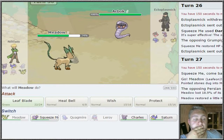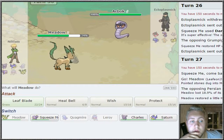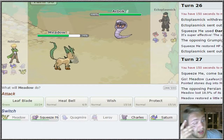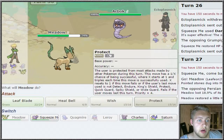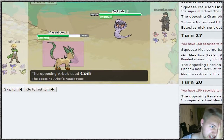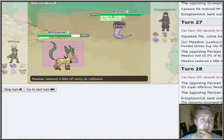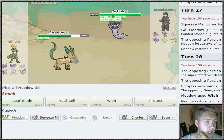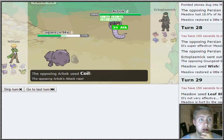Now we see their Arbok. I can't stay in so I gotta swap out into Squeeze Me - that's the best choice. I'm gonna Protect just to see what he wants to do. Coil! Oh my goodness. He's gonna Gunk Shot - I gotta swap out into Squeeze Me as quick as possible. It's gonna Coil again.